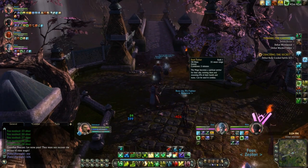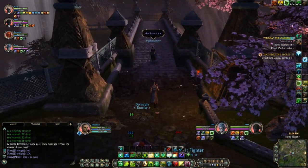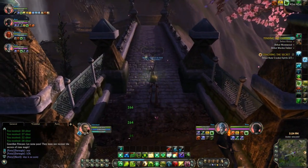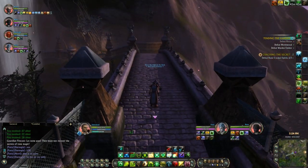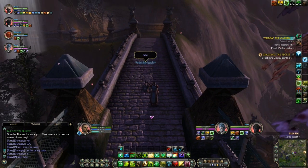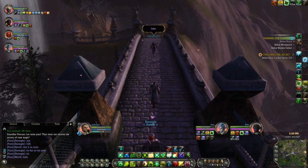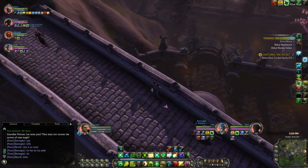Now that they're all dead, we're going to go across the bridge. There is a pack just to your left, so be aware of that. We actually pulled them — the tank knew about them but I didn't. Too easy though; we don't wipe, we just nuke them down and continue on. The visually stunning aspects of this dungeon are quite amazing, even with my terrible graphics setup.